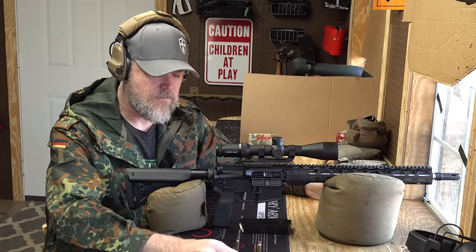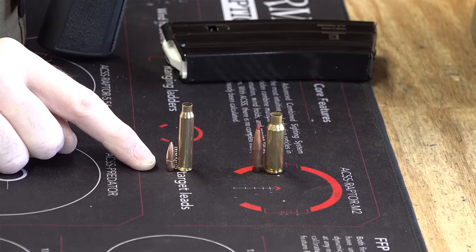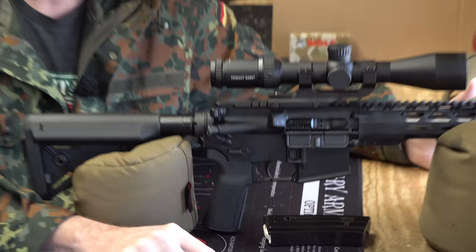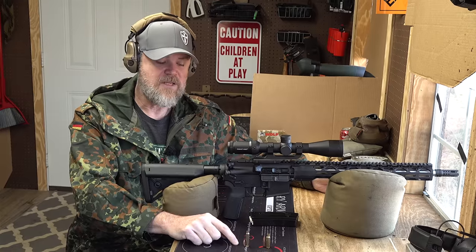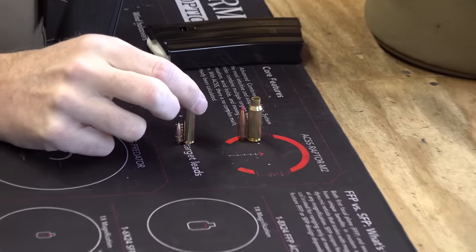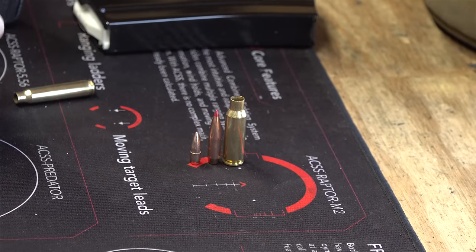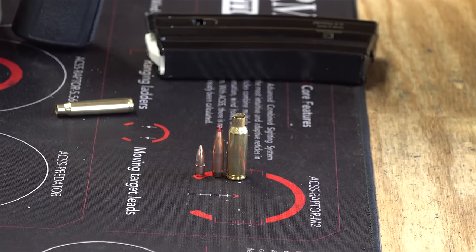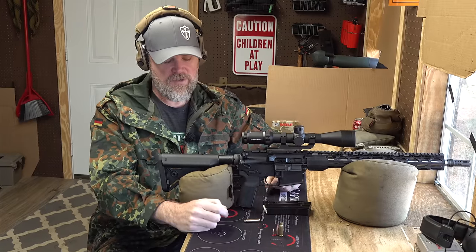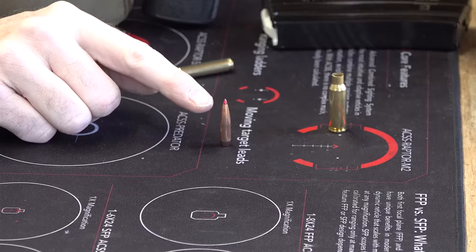I have two pulled bullets sitting here — a Federal 55-grain .223 and a 6.5 Grendel bullet. Bullet weights for .223 range from 40 grain for varmint hunting up to 79 grain for the heaviest commercially available load I've found, though some handload recipes call for up to 112 grain. But it's not bullet weight most states care about — it's bullet diameter. That's where the 6.5 Grendel comes in. Looking at the 55-grain .223 next to this 123-grain Quantity Black load I pulled apart, there's a significant size difference.